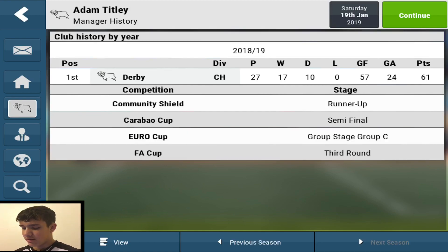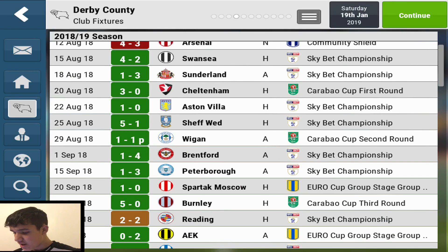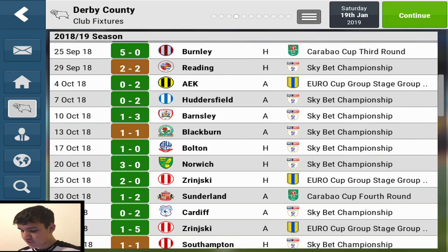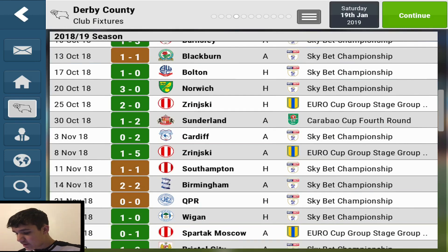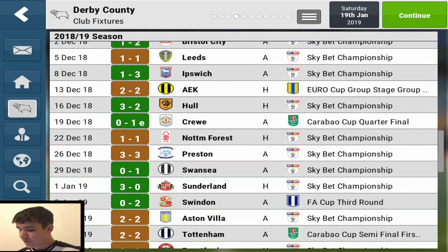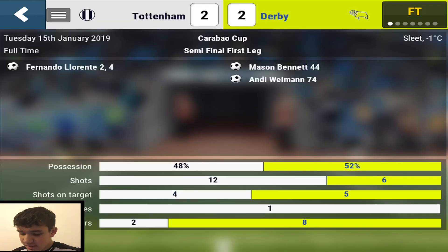This year: in the Community Shield I lost 4-3 to Arsenal unfortunately. In a friendly I beat West Ham 5-1. In the European group stage I beat Spartak Moscow 1-0, Athens 2-0, and Zhrinsky 2-0. Then I beat Spartak Moscow again 1-0, got a draw against Athens but still went through. In the quarterfinal I had to go to extra time against Crewe. Then we just recently played Tottenham — I got a 2-0 draw. I was 2-0 down after 5 minutes but came back by half-time. In the second half that was the balanced formation, because I wasn't sure I could beat Tottenham with the attacking — though I've done it before.